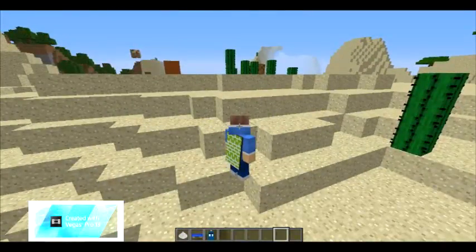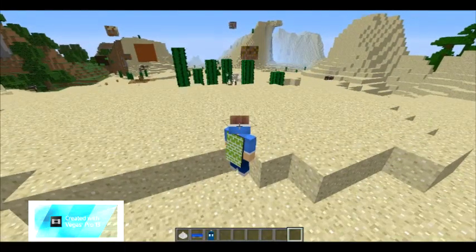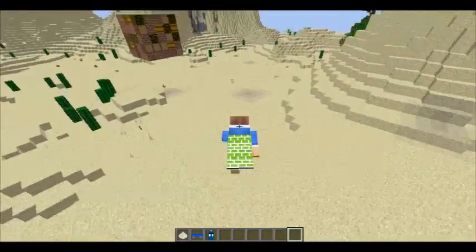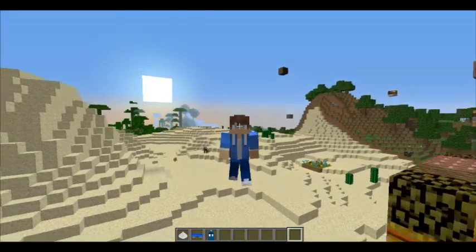I keep scrolling with my mouse because that's actually a part of how you go into F5 view — similar to how it works in Roblox. See how it looks when I'm in the air — it still looks like that.